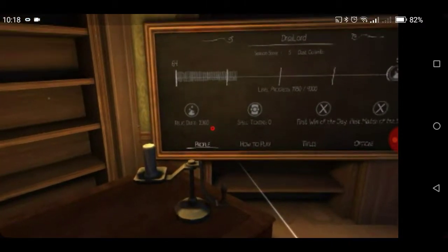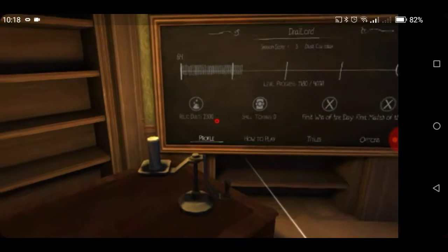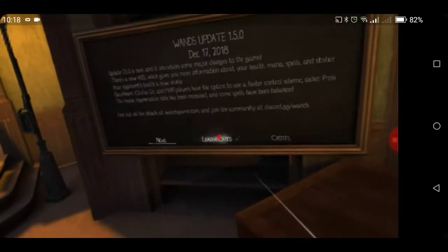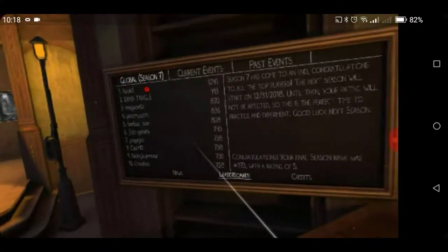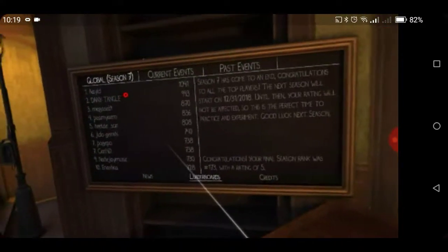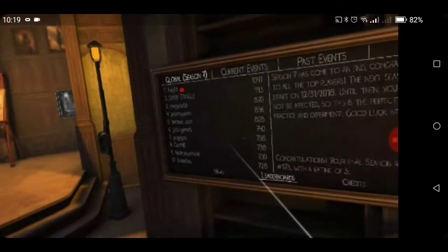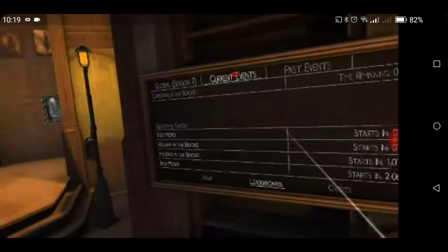Relic dust changes your appearance, your wands, and other things in the game. On the second side over here is the update board and the leaderboard. Each season — and they start with weird times, the next one starts New Year's Eve — they rank the scores. The top ten get a new wand or something like that.